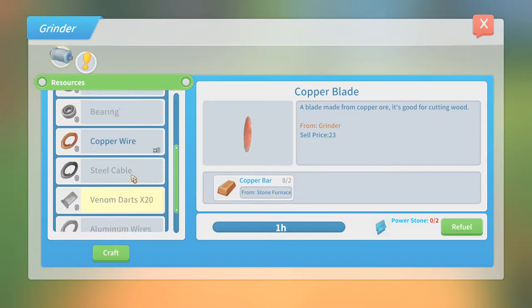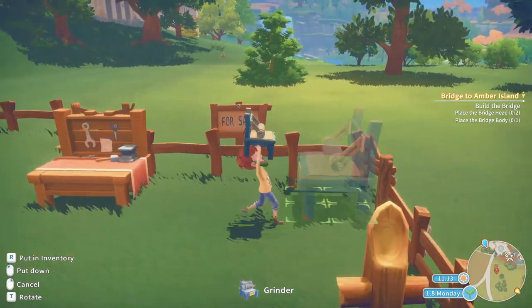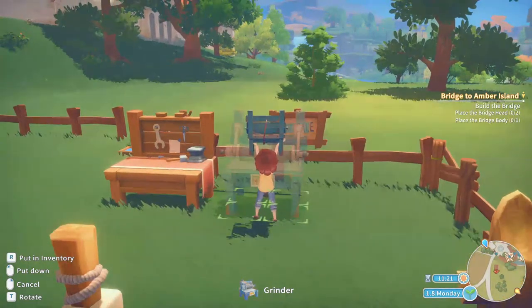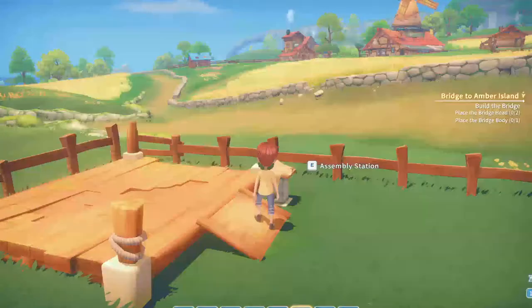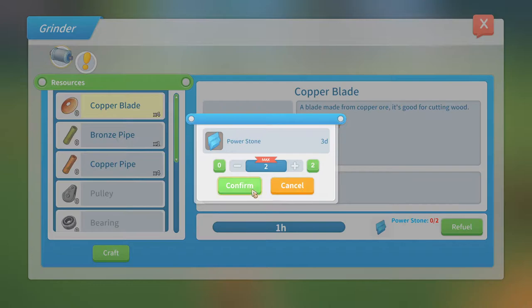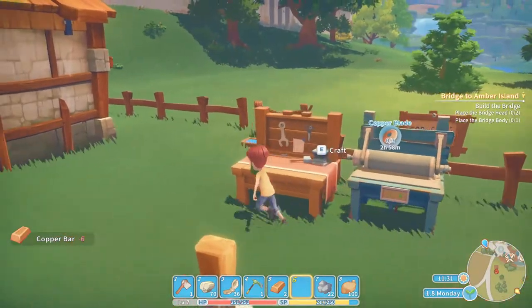That's possible to create this kind of things. This is a possible way to put it down — okay, drop it. What do I need for the next thing? Copper blades, stone, brick, stone, copper — okay. What's this? Power stone. Craft. Okay, it will take a while.